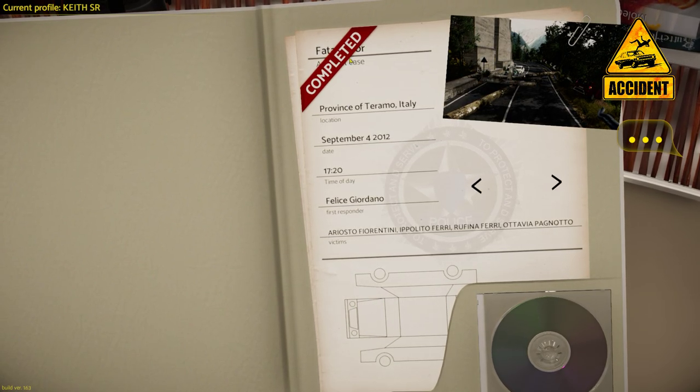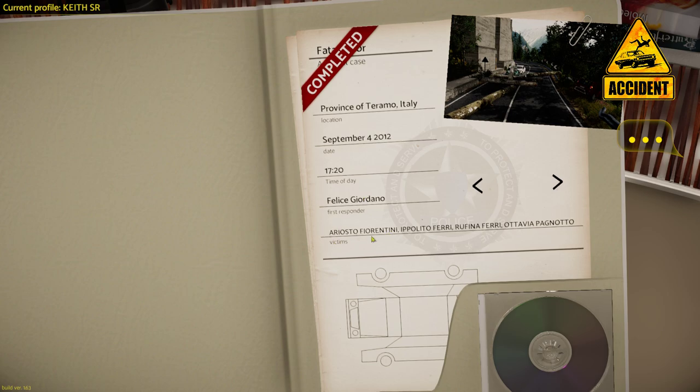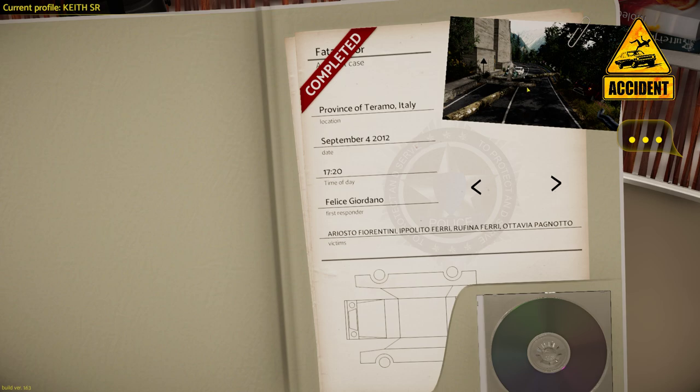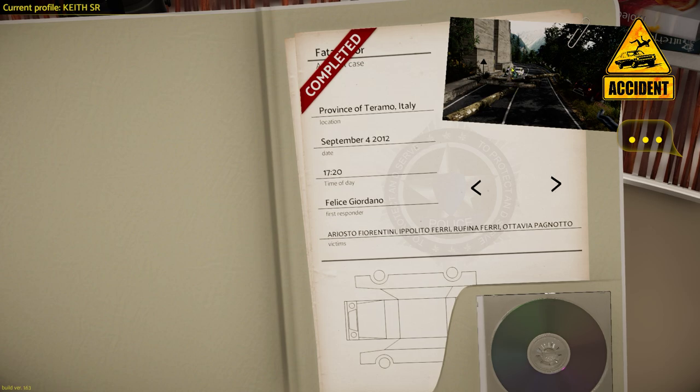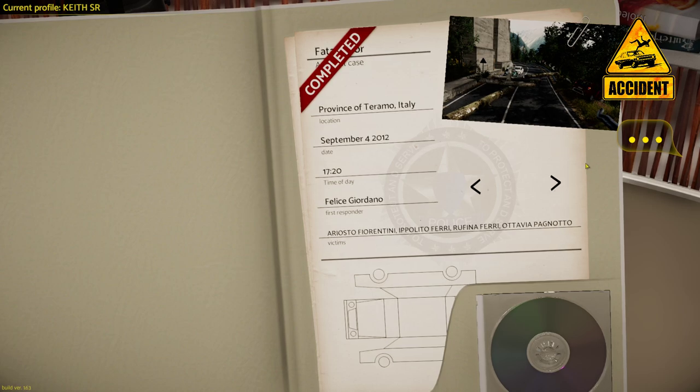The first scenario I completed was in Italy, dated 2012 at 17:20. There are four victims. You arrive at the scene with logs all over the place — a vehicle crashed into a tree, and two vehicles: one was smashed by a falling lumber tree, killing both occupants. Then there's a lady where a piece of wood lodged in her wheel well, preventing her from steering, causing her to plow into the rear of the other car.